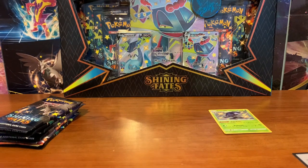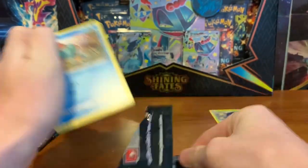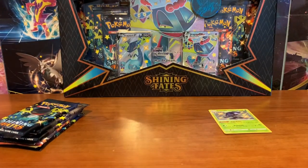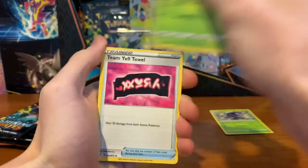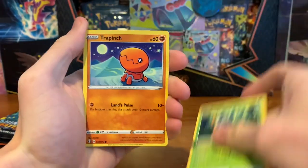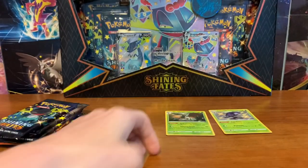If we can get two Shiny V or VMAX cards today, I will take it. Or a gold card or Skyla — those are also good to pull. We want that Charizard. I'm on a Charizard drought — I haven't pulled one in like a few months, probably since November, the last time I pulled one out of that Kanto Power Box. Pack two gives us Koffing, Shinx, Floatzel Reverse, and Decidueye Hollow. Not the best pack.